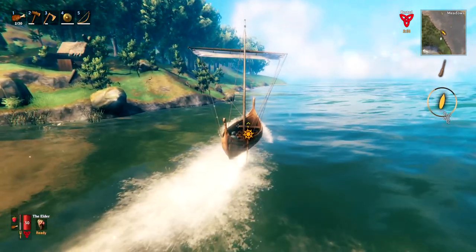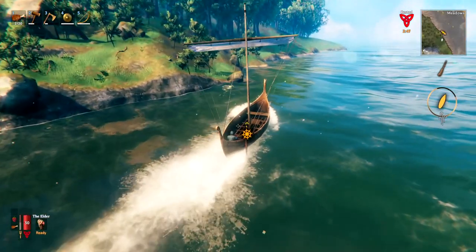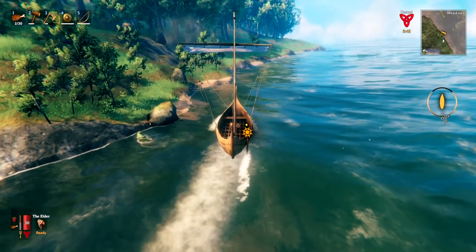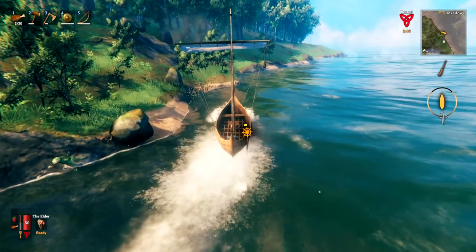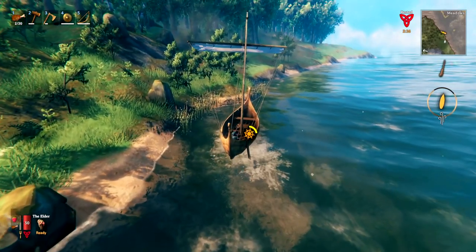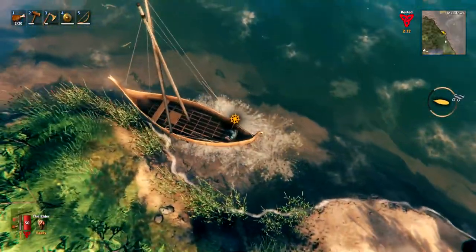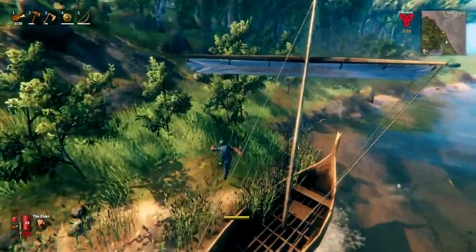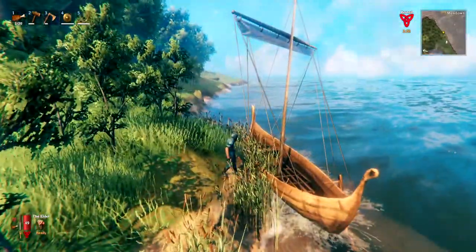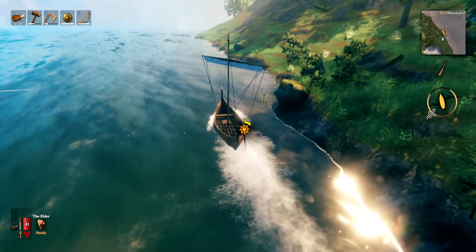You don't actually need to build a dock — it's optional. To get off onto an island, get close and slow down around here so you're not traveling too fast into land. Boats can be damaged if you sail them into land too fast, though you can repair them at a workbench like anything else. Press E to get off the rudder and simply jump off. Your boat stays there and you can jump back on later and sail off again.